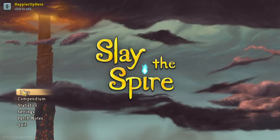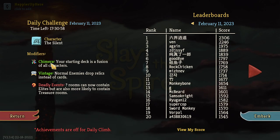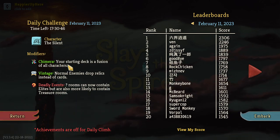Hey, welcome to Slay the Spire. Today we're playing the daily challenge for February 11th, 2023. The character is the Silent and the modifier is Chimera. Your starting deck is a fusion of all characters. Vintage means normal enemies drop relics instead of cards, and deadly events — question mark rooms cannot contain elites but are also more likely to contain treasure rooms.